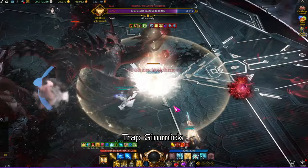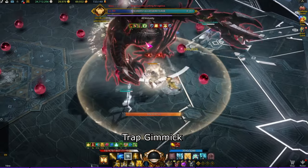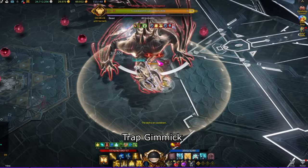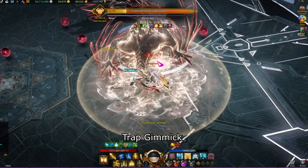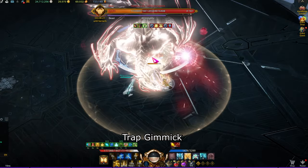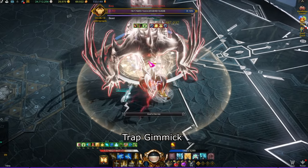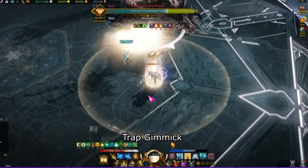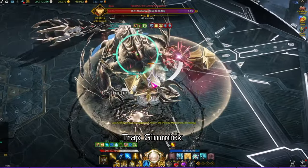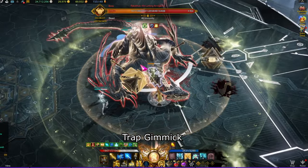The third stagger check is considered the impossible stagger check that you cannot complete, so just focus on DPS. This would be a good time to use Atropine. After failing the third stagger check, the boss will stomp on the ground noted by red telegraphs, then perform a 180-degree flame breath. Afterwards he will follow up with a counter attack — your priority is to counter the boss. Once you counter him he will follow up with a stagger check.